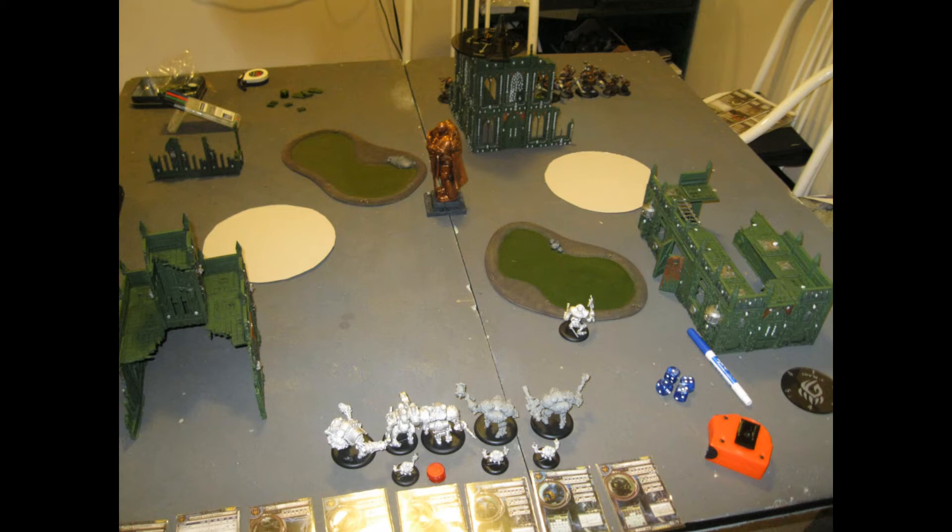What I have is Old Rowdy, Darius, a Centurion, an Ironclad, a Defender, a Hunter, and then my reserves is going to be a Lancer, and of course I've got my little Half Jacks there.